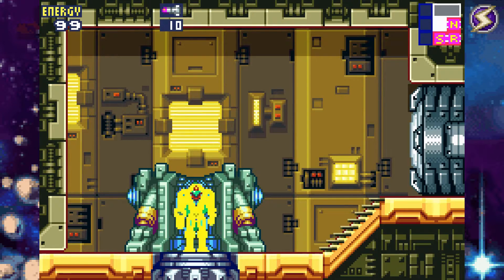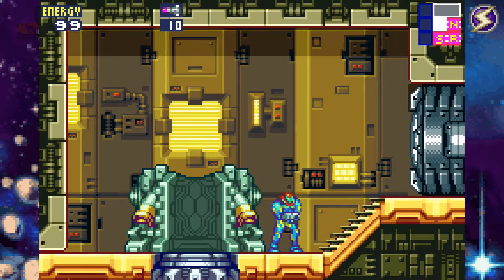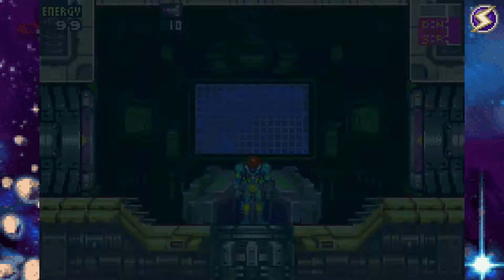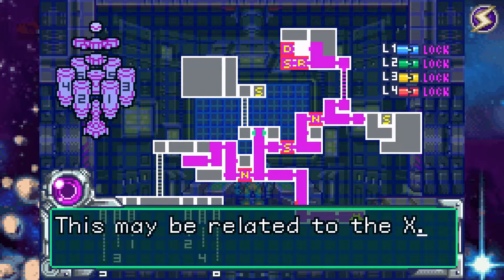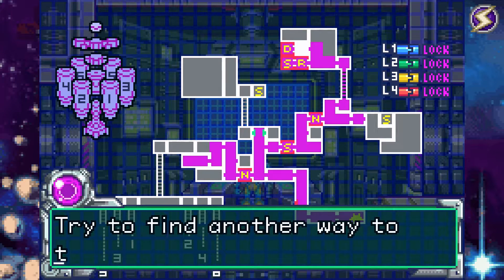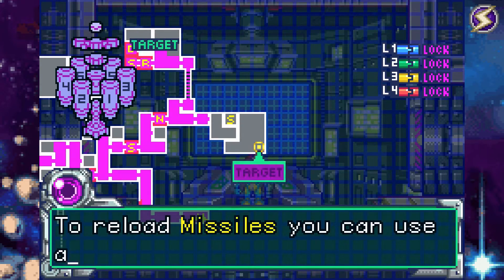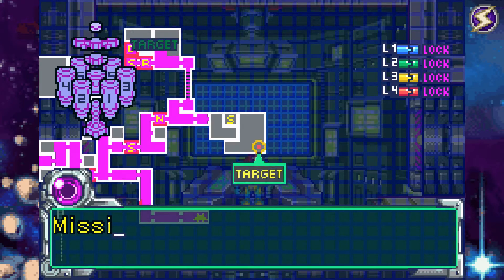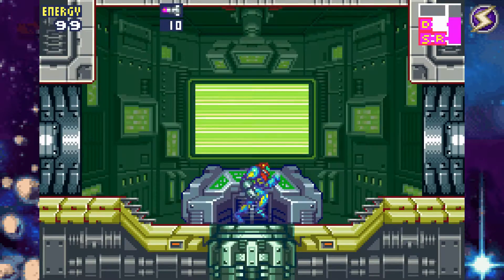Let's just get our missile data here and get our missiles upgrade. Missile data downloaded - hold R and press B. Electrical interference has knocked out the elevators on the main deck. This may be related to the X - I'll work on it. Try to find another way to the target. I'm reading huge bio signs, so I hope your missiles work. To reload missiles, you can use a recharge room or absorb a special type of X parasite. Missiles are your only hope - don't hesitate to use them.